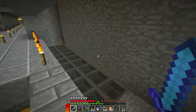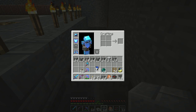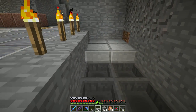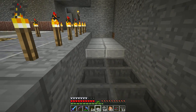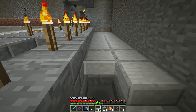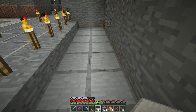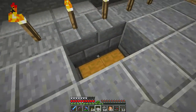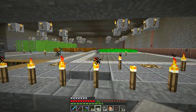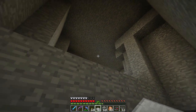I want glass in the front here and then the whole thing running. That way while I'm down here working on stuff — and if it drops, yeah, that'll get picked up by the hoppers. This will be glass so we'll be able to see the mobs, and I have a little cave area up here I'll have to do something with.